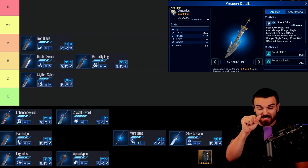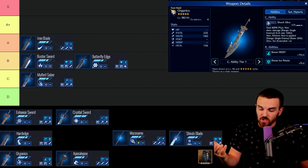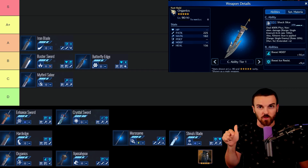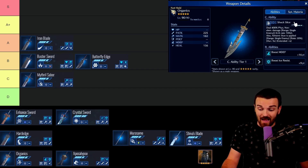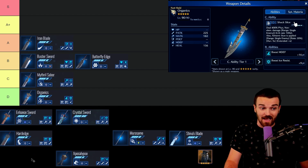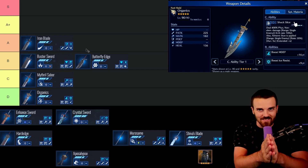Here's one I think a lot of people may disagree with me on: Organics. Originally I thought the 5-second stun for 4 ATB at 400 damage was good, but the stun application rate is only 20%, and any enemy that actually matters that you'd hope to stun is usually immune to stun. I personally think Organics is probably the biggest trap weapon for Cloud in the game. If you're going magic, Mithril Saber is better; if you're going physical, other options do that job much better.